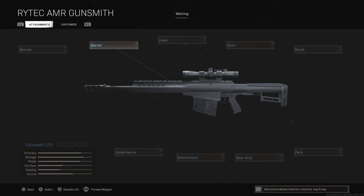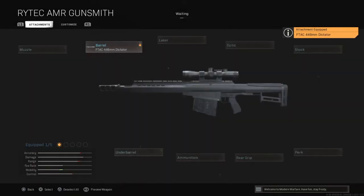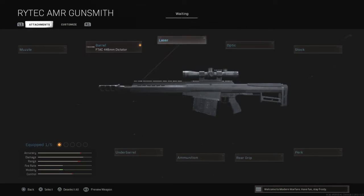What I'm going to do is turn it into the fastest it could possibly go, with a two-attachment-focused build. Let's start off with the barrel. This one's important — we're always going to go with the F-TAC 448mm Dictator barrel. This gives you an aim down sight speed increase and movement speed, which I believe is about 1.5% movement speed. The ADS speed is also increased — I believe it cuts down your aim down sights speed by at least 100 milliseconds.